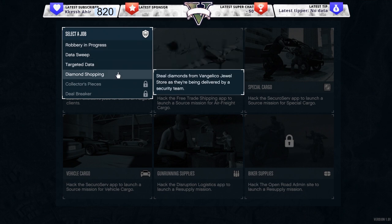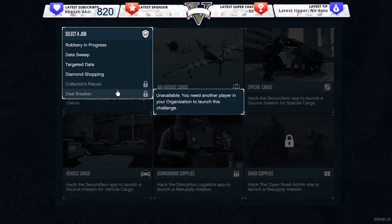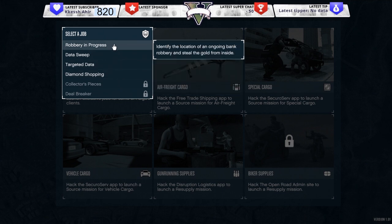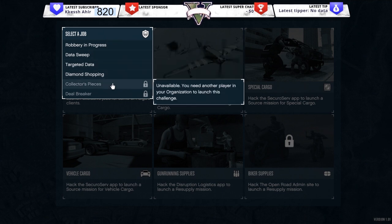The client jobs are: Robbery in Progress, Data Sweep, Targeted Data, and Diamond Shopping. For some of these you need the drone station, and for some you need another player in your organization. For two of them you just need more than one person in your CEO. You just need to complete 5 different jobs to unlock the Oppressor Mark 2 at the trade price.